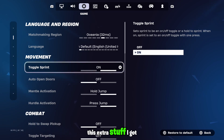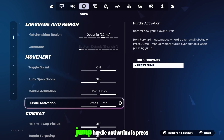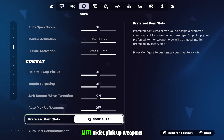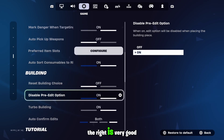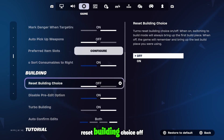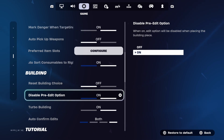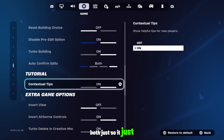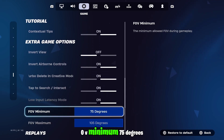For extra gameplay settings: toggle sprint off because it can mess you up. Mantle activation is hold jump. Hurdle activation is press jump. Auto pickup weapons — don't have that on. Auto sort consumer tools to the right is very good. Reset building choice off. Disable pre-edit option on — this stops pre-edits unless you need them in your gameplay. Turbo building on. Auto confirm edits both, just to make it easier. Tap search FOV minimum 75 degrees.